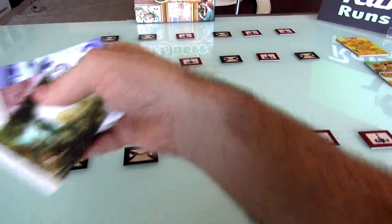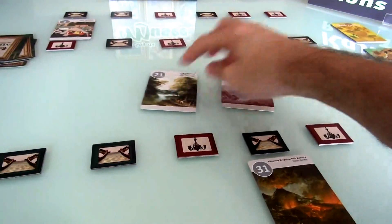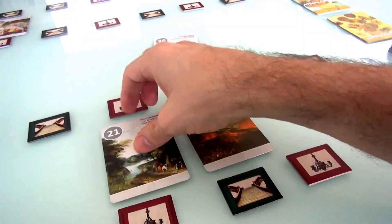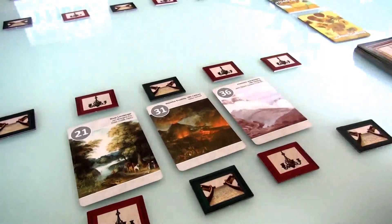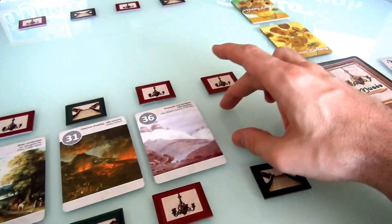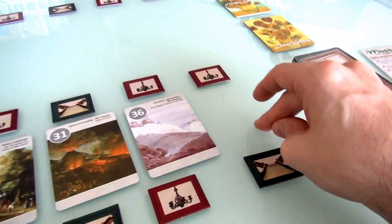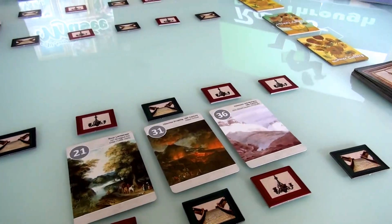Now it's my second turn. I want to continue putting down landscapes — I've got two others. I could plan to put the 21 here and the 36 here, but that means I'd eventually need a 37 to 50 to go in the next spot. There's another interesting thing to bear in mind, actually really cool.